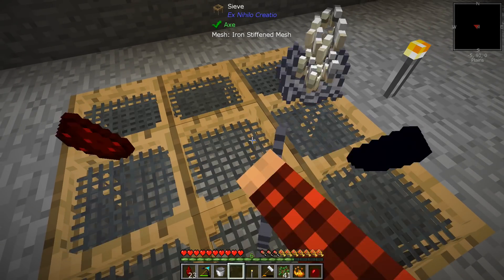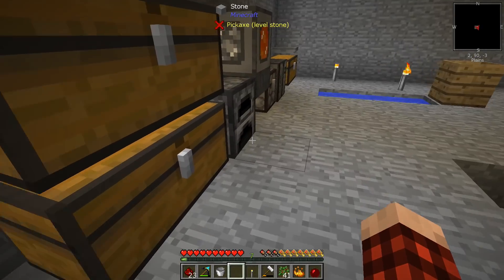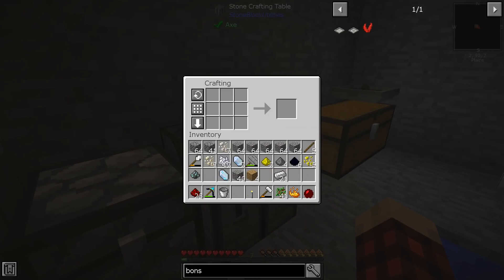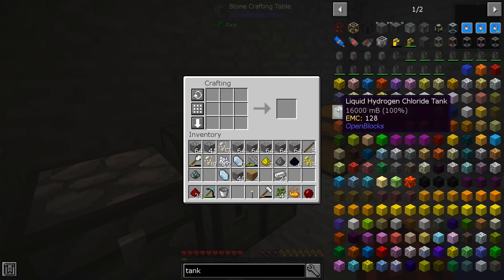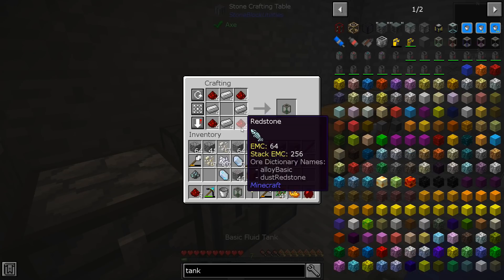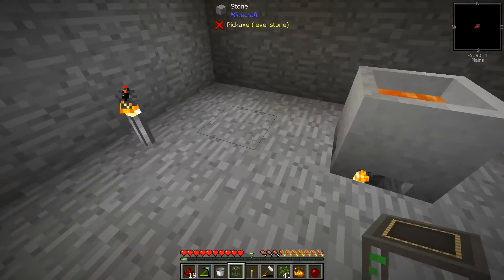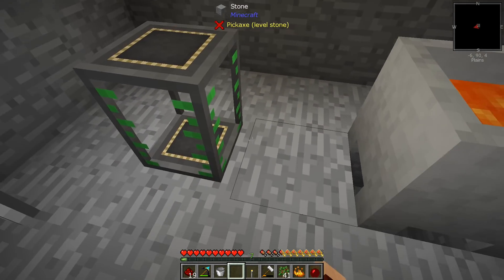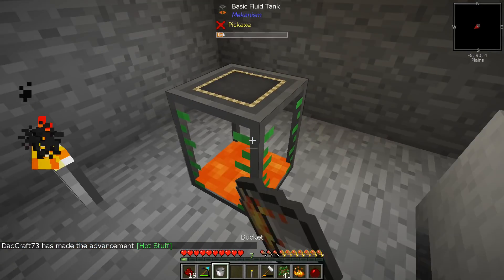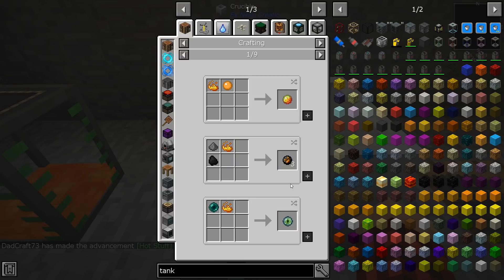There's our redstone that we need! Let's grab this out of here and make the Mekanism tank. Tank done. I don't know if we're going to get credit for that, but I just need something I can put over here and go like this - perfect.